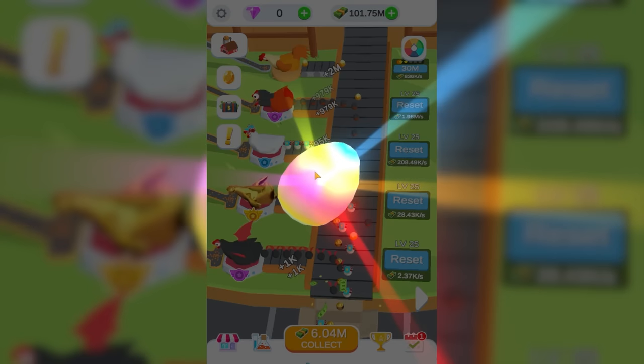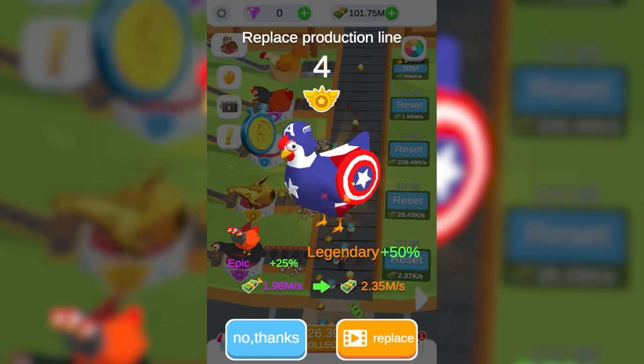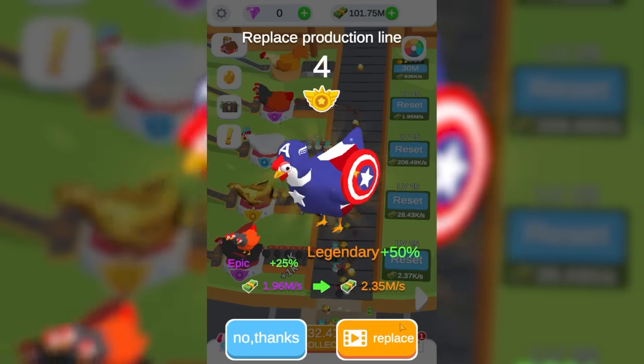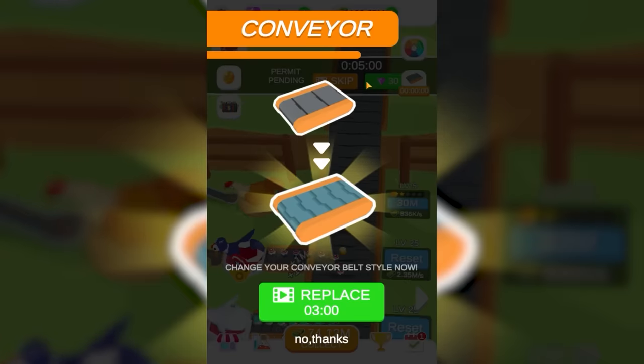This is escalating so very quickly, and we get a new chicken. That seems to be some kind of Captain America. It is going to replace our three-headed chicken, but that's going to add 300,000 dollars a second. I've officially made half a billion dollars with chickens, and my mom's never been prouder. So we're going to get a building permit for 320,000,000 dollars.